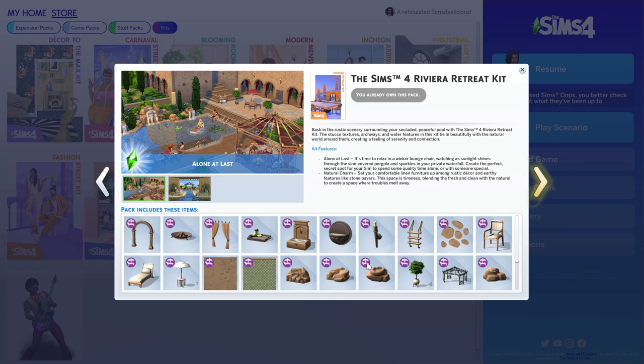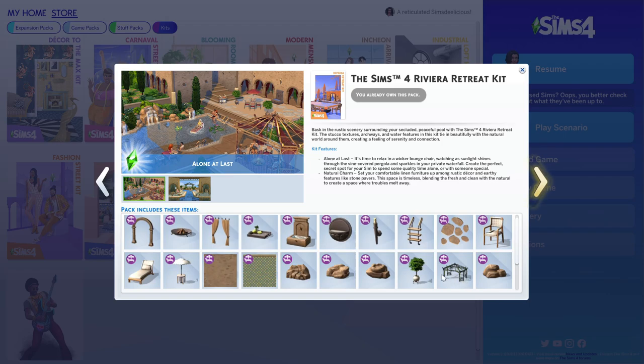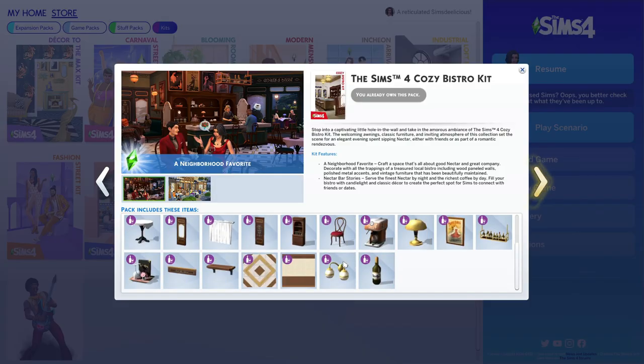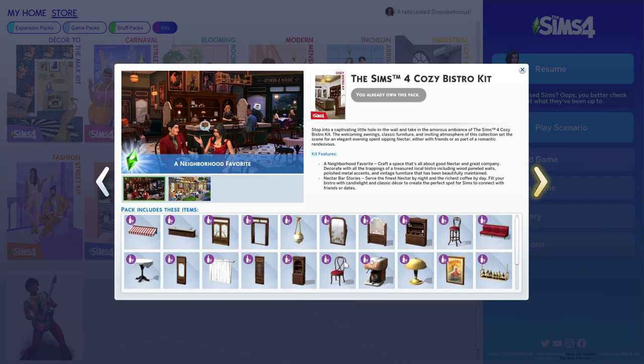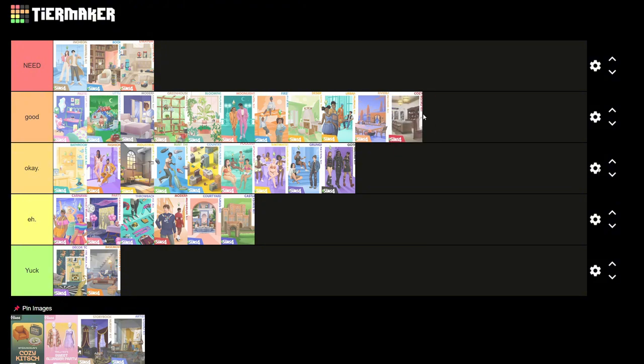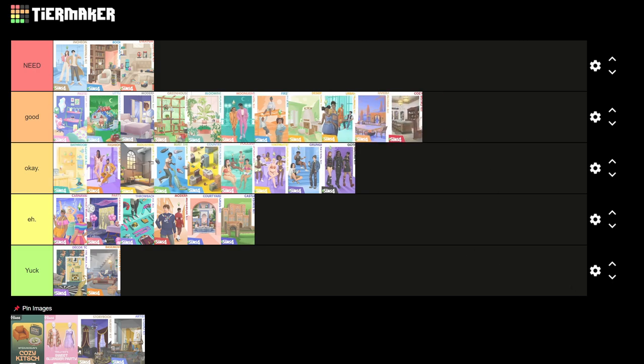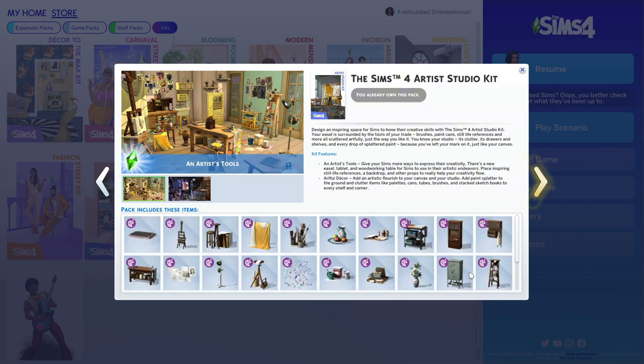Next is the Riviera Retreat Kit. I don't use it a lot — kits come out so frequently I haven't had a chance to use it. But it's a nice backyard kit. I love the trellis pergola, the rocks, lounge chairs, the floaty, the waterfall rocks, and this plant. I'd rate it good. And the Cozy Bistro Kit is also good, though I don't build many community lots, so I'm undecided between good and okay.